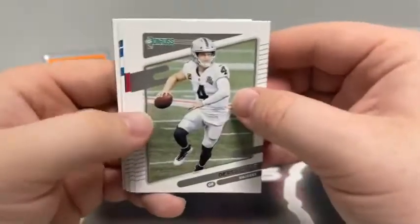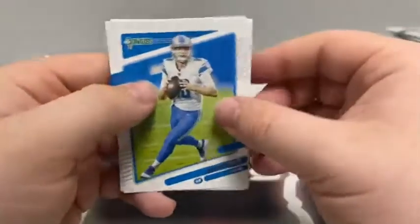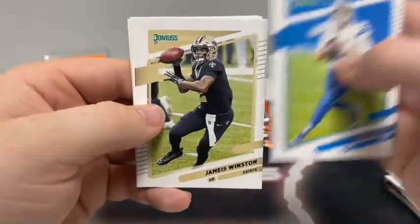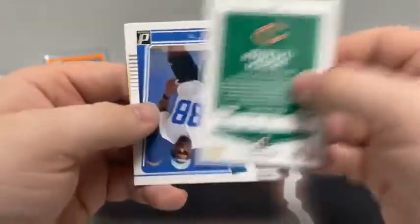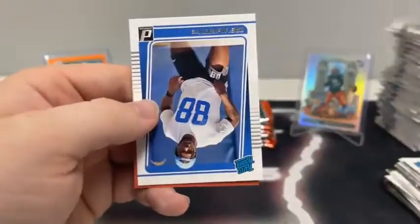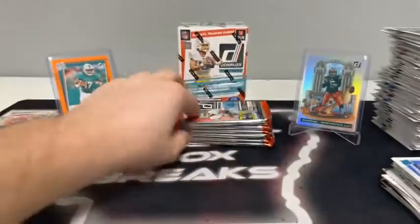Derek Carr for Las Vegas, Richard Sherman, base Bradley Chubb, Jared Goff for Detroit, T. Higgins, Khalil Mack for Chicago, and a base rated rookie of Trey McKitty for the Chargers.